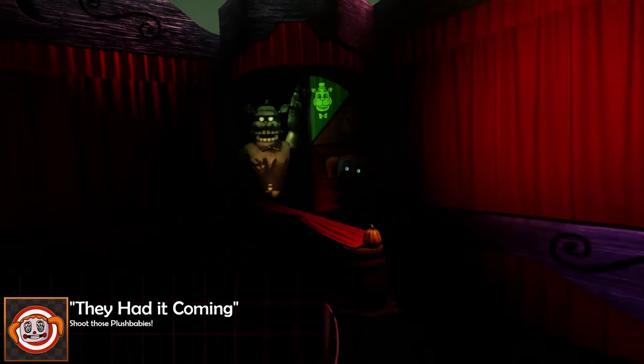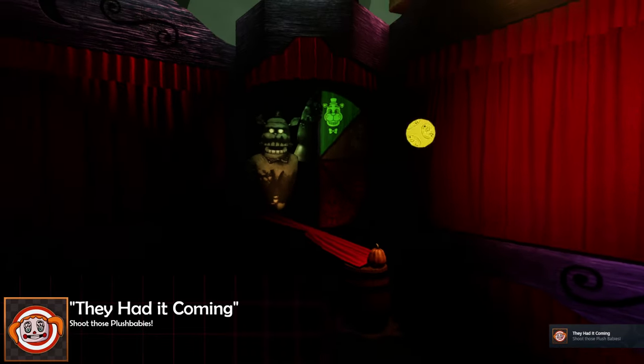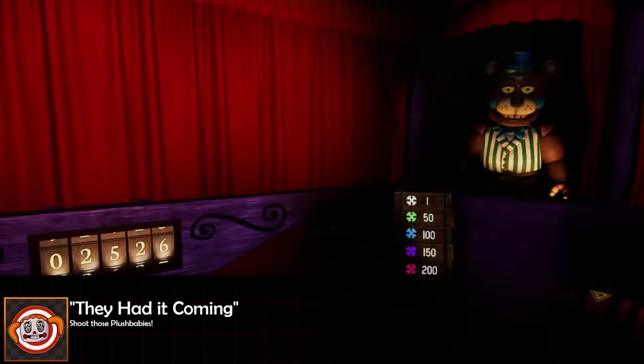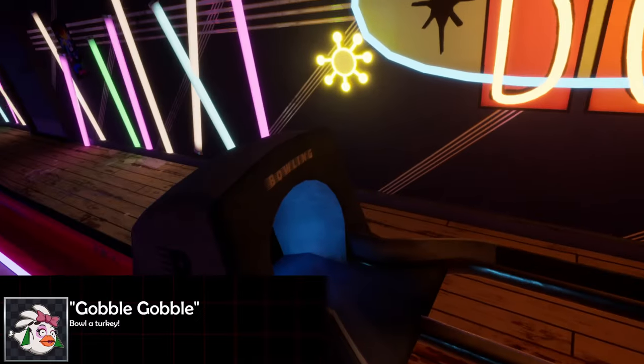'They Had It Coming' is the next achievement, and it's pretty similar to Bullseye — though this time you have to shoot the plush babies. You have to hit 25 plush babies, so this one's definitely going to take a few games of Phaser Blast to get.